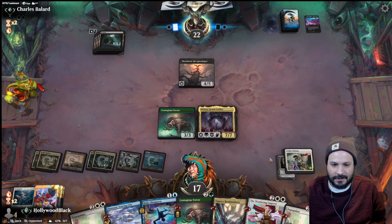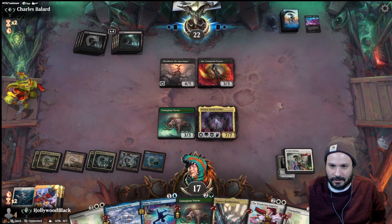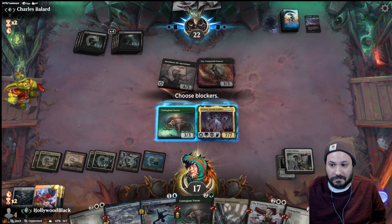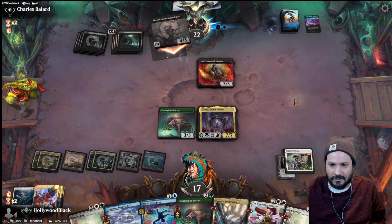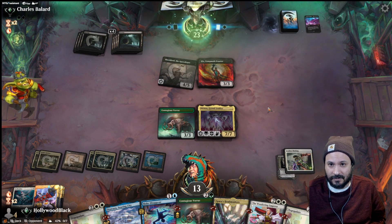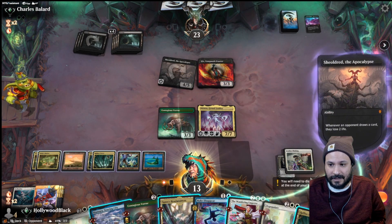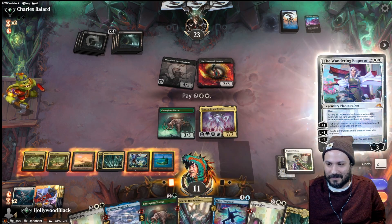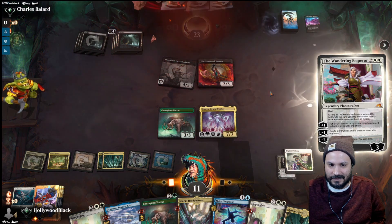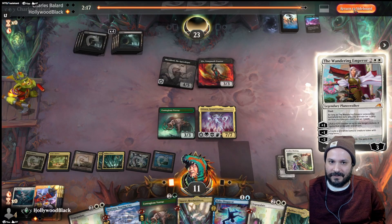We had a response too and the game just had so much value. Wandering Emperor — we just exile it and then start swinging for seven in the air. That feels pretty good. We're up against mono-black again for sideboarding — we get rid of one of these, cut one of these, cut the Calix. Bring in a couple of these — Negates and Disdainful Stroke. I like Negate and Disdainful Stroke. We can also bring in the Thruns. We didn't even bring in the Thruns last time, which is kind of hilarious.